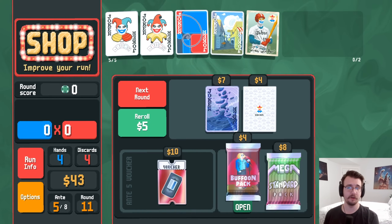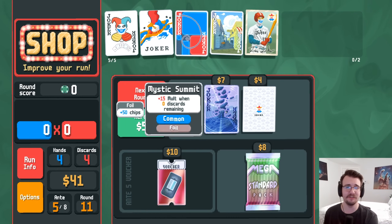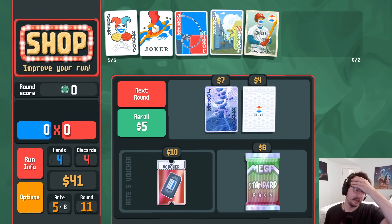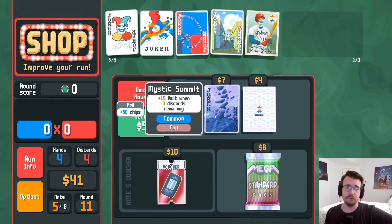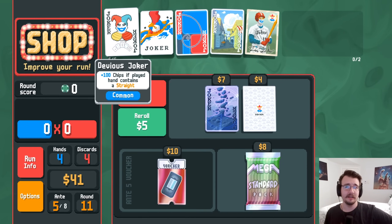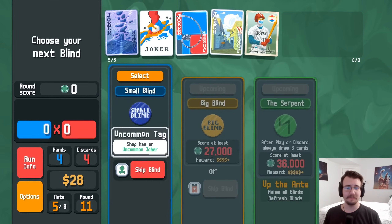Common jokers — could try one or two random ones. Abstract joker is better than crazy joker so I'll do it. Mystic summit's even better because it has chips — if I lose devious joker, plus 50 chips might make up for devious joker plus 15 molt because that gets multiplied by 2.25. Plus 50 chips is basically times 1.3, plus 15 molt is maybe times 1.25. Safer, I'll try it. I need a five or six of diamonds — definitely not taking a stone.